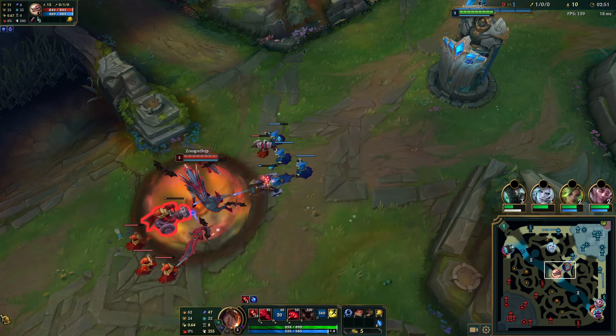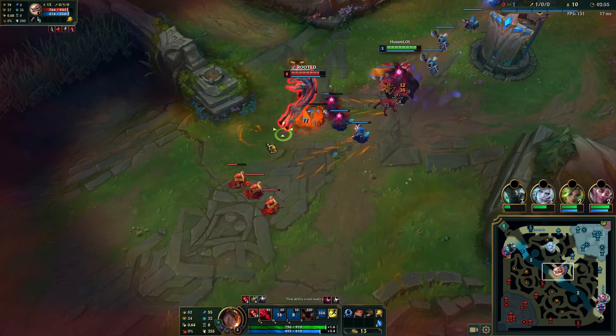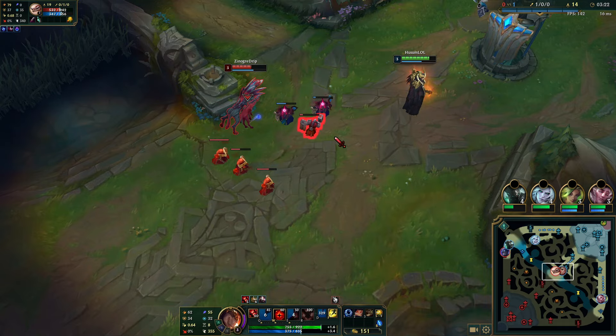I now have a very big item gap already — you can see she bought a refillable. I have movement speed advantage and I have an Amplifying Tome. Simply just keep Qing her when she walks up.